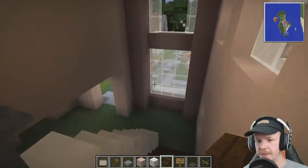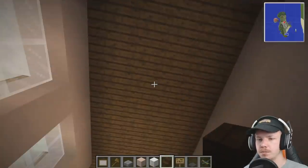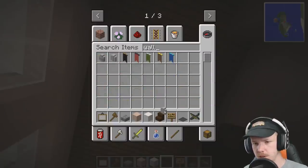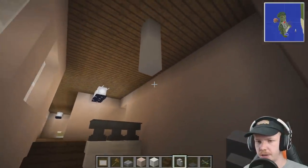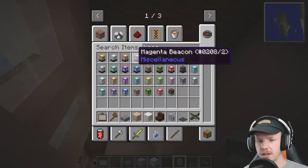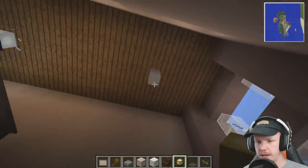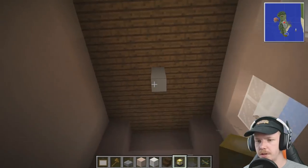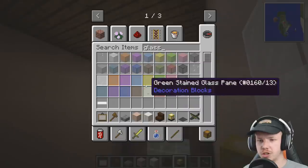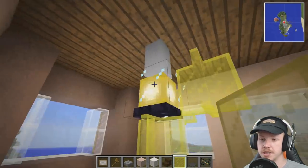I want to have something up here — if it's a light or a little bit of a miniature chandelier, we can fit one in. It's the right odd number. So let's go with a wall to bring it down — just a little chandelier, maybe one block down. And then if we do one with beacons — I think I usually use glowstone, so let's try a yellow beacon. And some yellow stained glass panes. Oh, they don't connect to beacons — that's why I don't use them.